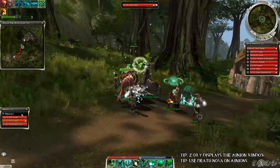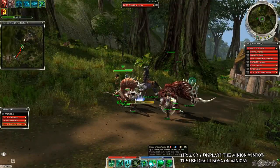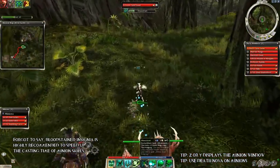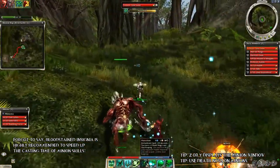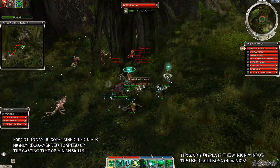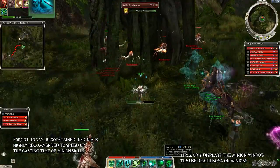The next few tips are for minion master necros. If you are using a minion master build, always pay attention to minions' HP. Luckily there is a minions window for this — by default this is the Z or Y key — and if some minion's HP is low, cast Death Nova on them. This way you can deal massive damage, or consider using Blood of the Master to keep them alive till the next group.